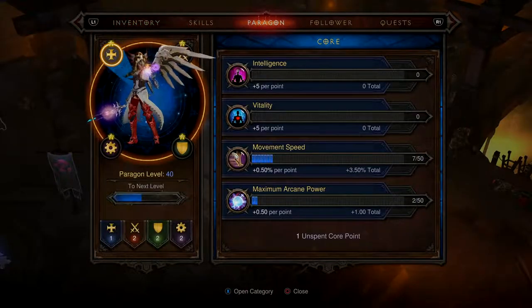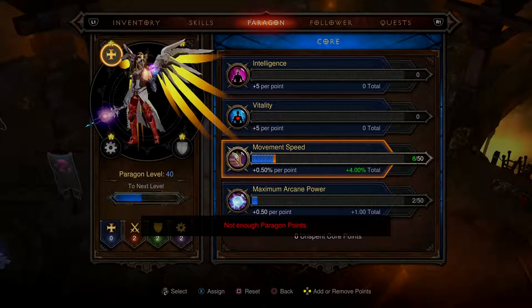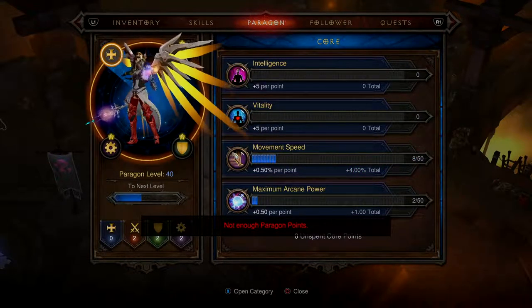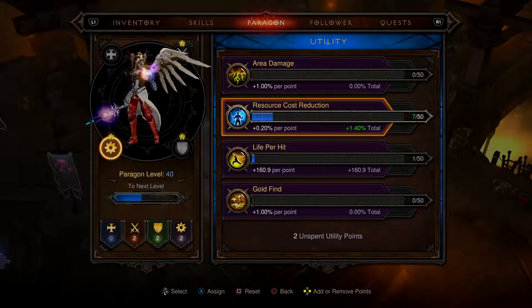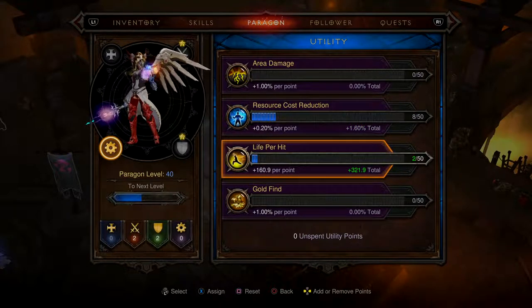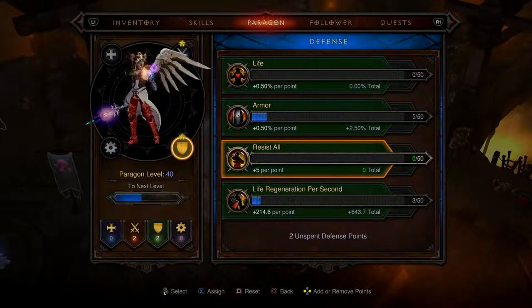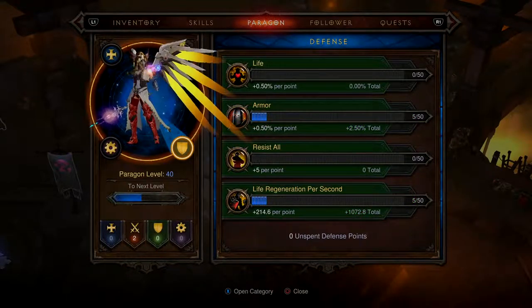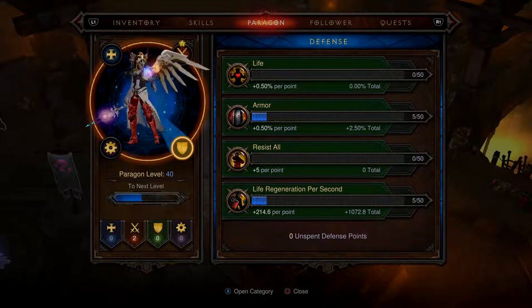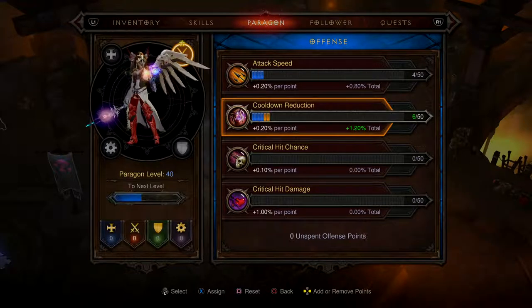Paragon points — how many have we got? I'm going to keep going with movement speed, then do five more movement speed, then go up on intelligence. I'm just going to increase that this time because the life regen was kicking my ass. Cool down and attack speed — I'll take both of them.